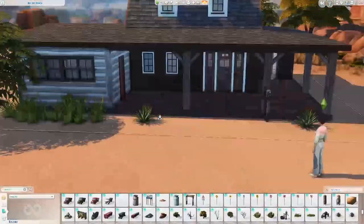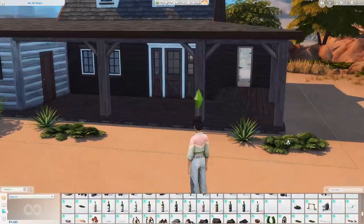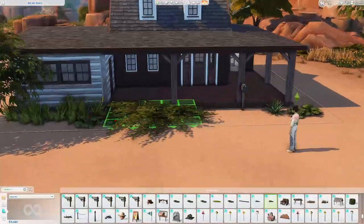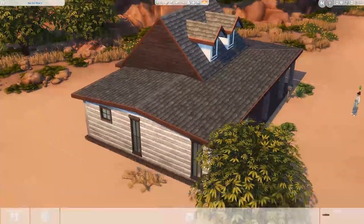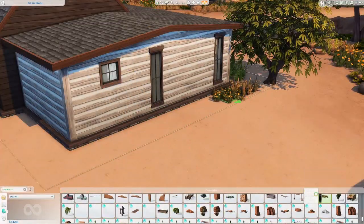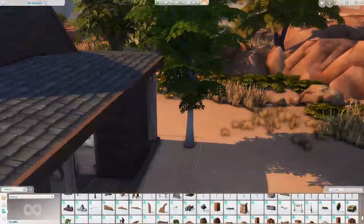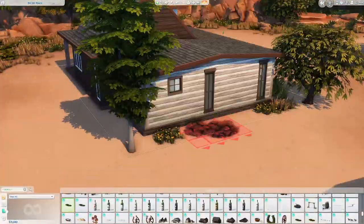I wanted to build in this style because I don't actually do it that often. I wanted it to be a really classic looking ranch house with a big porch, a lot of wood tones, varying natural materials, on a small lot that feels totally filled up and super cozy. I think I did that and I hope you think so as well.